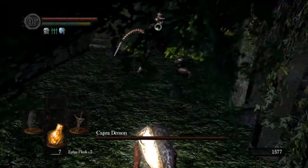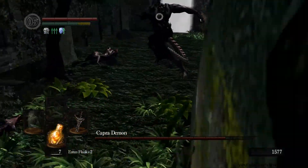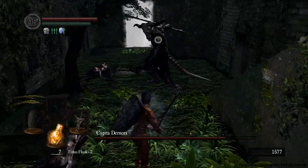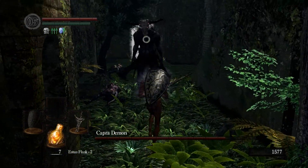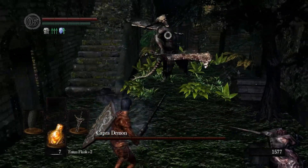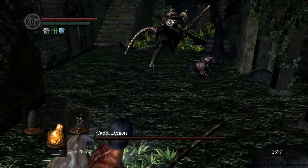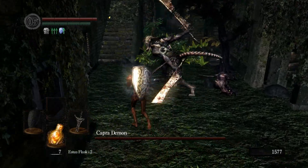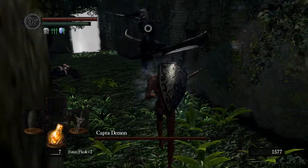If you are playing with the Drake Sword, it is still decently powerful for this fight — a fast weapon that will do enough damage to kill the dogs in one hit. Once the dogs are dealt with, the rest of the fight is much more straightforward. Capra just uses some basic physical attacks: some one-handed combos and some two-handed slower swings. These are all fairly easily dodged and there are plenty of opportunities to get a swing in, even with a heavy weapon.